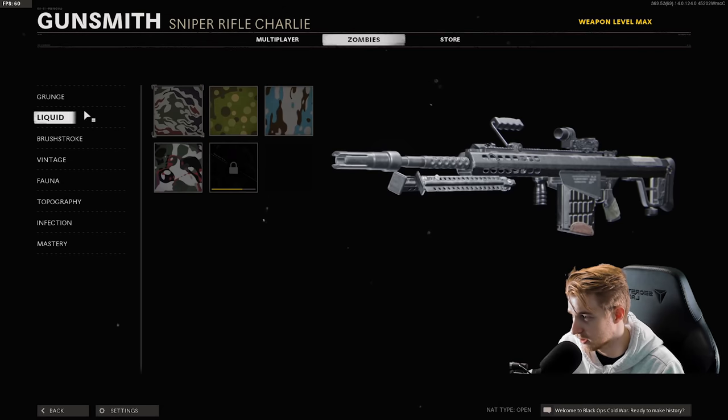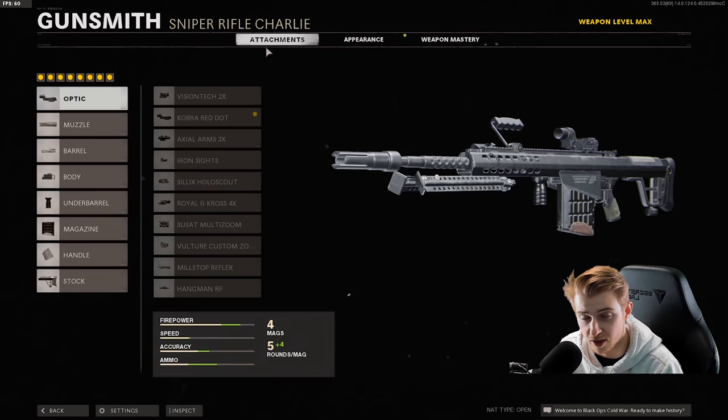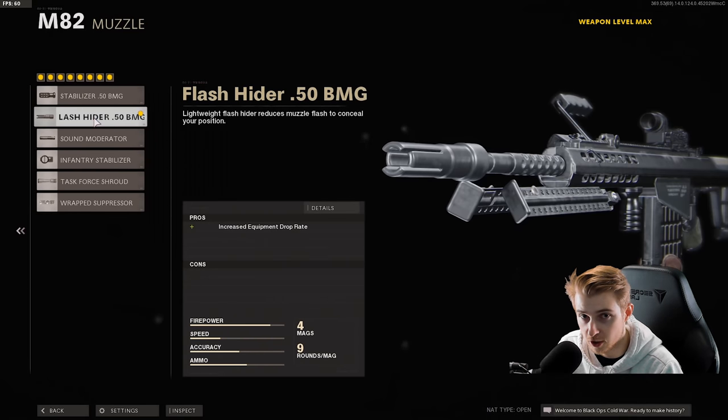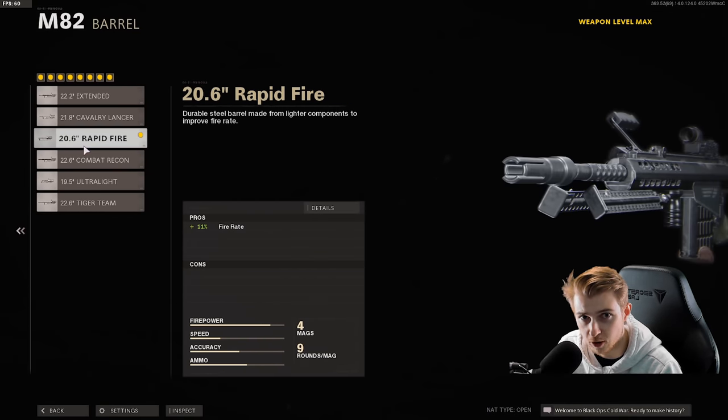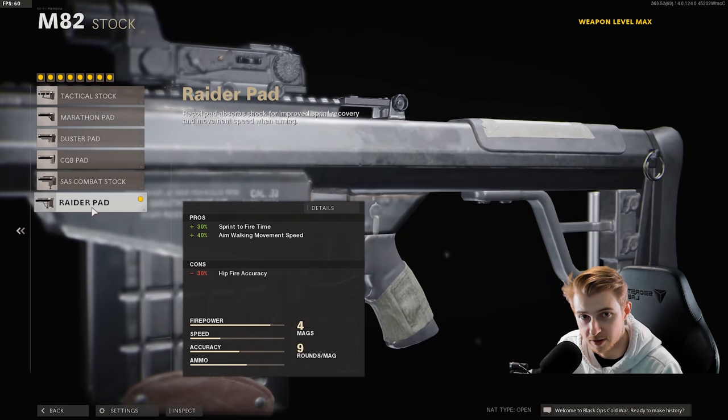This M82 is not fun in Zombies. It is like the slowest weapon — this is one of the worst, if not the worst, Zombies weapon in the game. It's super slow, doesn't have too much ammo even after Pack-A-Punching. But we got the Cobra Red Dot, Flash Hider, 20.6 Rapid Fire Barrel, Ember Sighting Point, Bruiser Grip, 9-Round Fast Mag, Airborne Elastic Wrap, and the Raider Pad Stock.